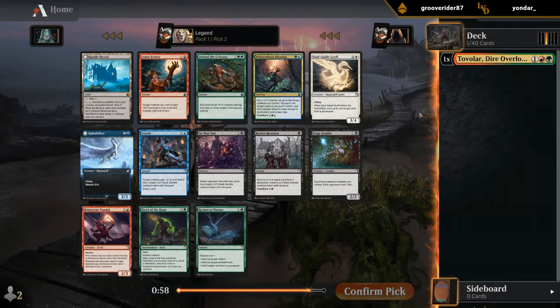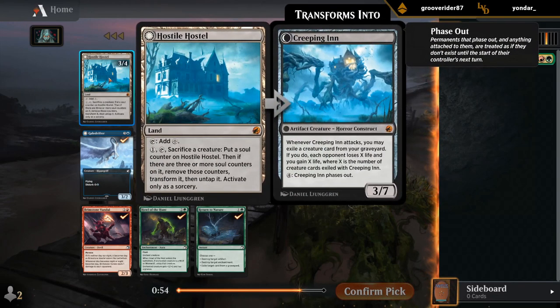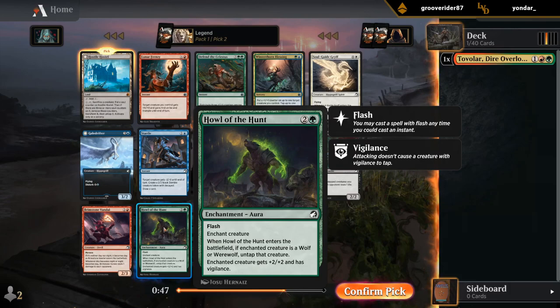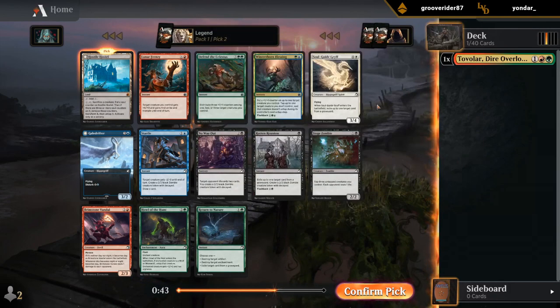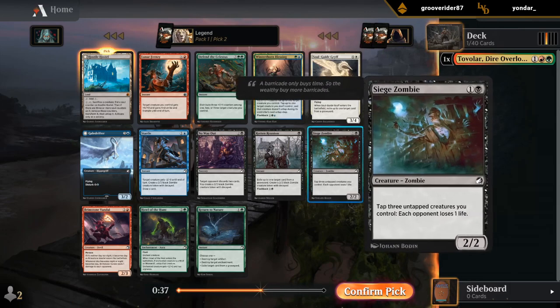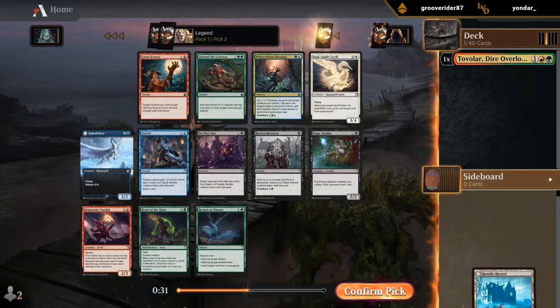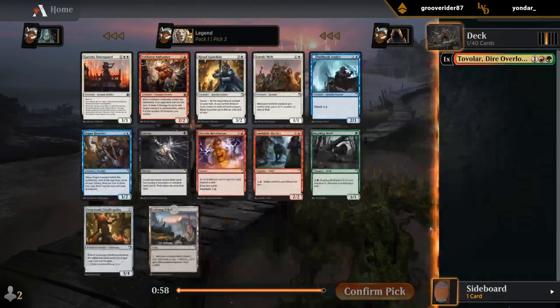Second pack is pretty weak. Probably just gonna rare draft the mythic land here. If I wanted to take a card for the deck, Half the Hunt can be good if you have enough Werewolves, and Lunar Frenzy is an okay trick. Outside of red-green there's nothing super exciting — maybe a Siege Zombie for blue-black. I'll just take the Foil Hostel for my playset.